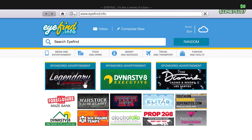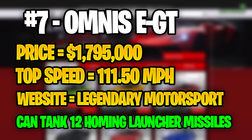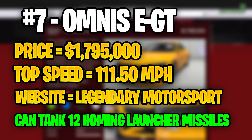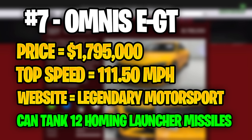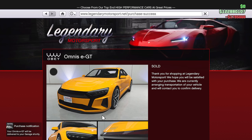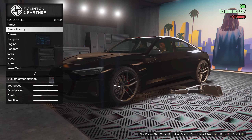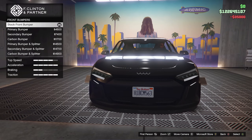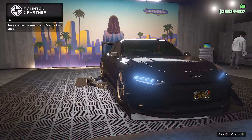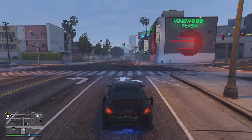For the number 7 spot, we have the Omnis EGT. The price of this vehicle will be substantially cheaper than the Anis 300R, at just under $1.8 million. The real downside to the Omnis EGT will be its top speed at 111.50 miles per hour. You can purchase it from the Legendary Motorsport website, and it can tank 12 homing launcher missiles. The reason I put the Omnis EGT above everything else so far is really because of how it looks — it just looks so much better. In terms of value though, you would probably get more out of the Greenwood, which is almost $300,000 cheaper.